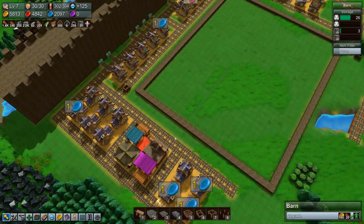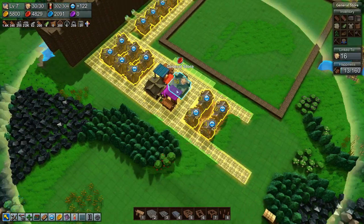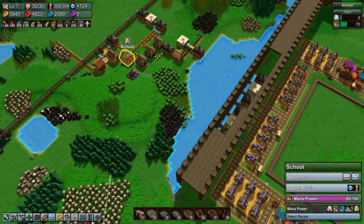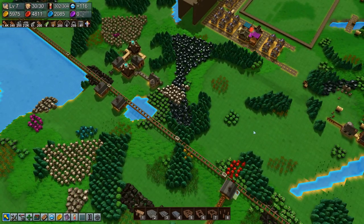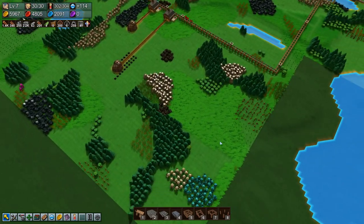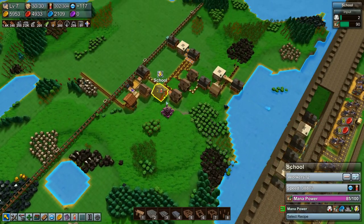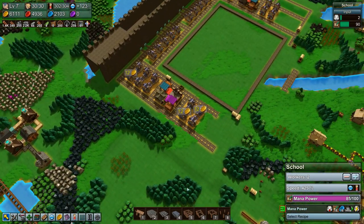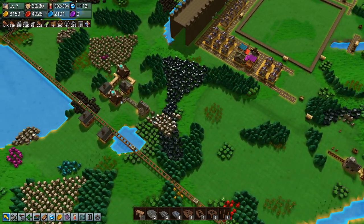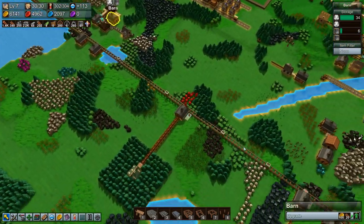So where are we going to build our specialty goods? We needed the mana brick to build those, so we can wait a little bit. The school is 85% done on the mana power research, which is quite nice. What can we sell in the specialty goods store right now? We still need the mana bricks to figure that out, so we'll just have to wait a little bit.